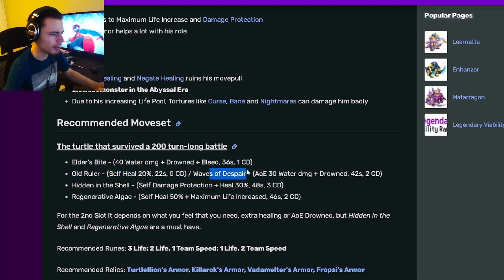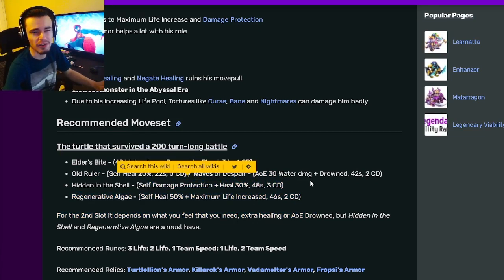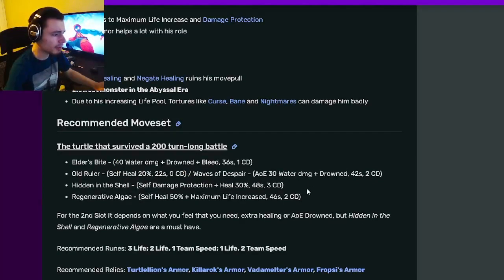Honestly, for the second move I would use Waves of Despair instead of the heal, just because you already have two really good heals. You don't really need another one. The main point of this monster is staying alive, and you can do that very easily.